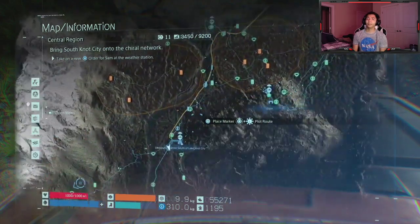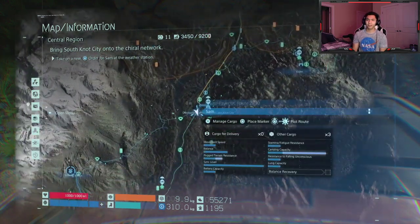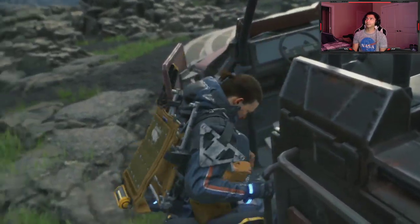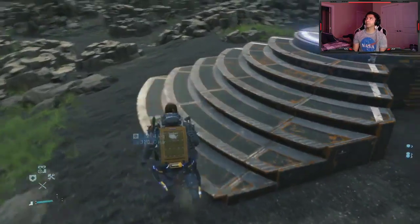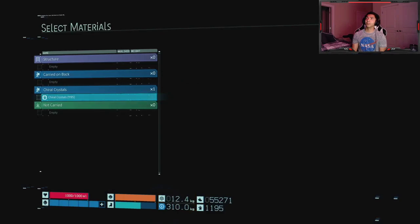So obviously the first way is the manual way of going to each distribution center or one of the prepper stations or prepper shelters. And you can just take the materials, claim the materials, and that's what I'm going to do for this slot. This is the one that I'm going to build right now. I already claimed the material from the South Distribution Center. Right up to this thing, and just donate your materials.